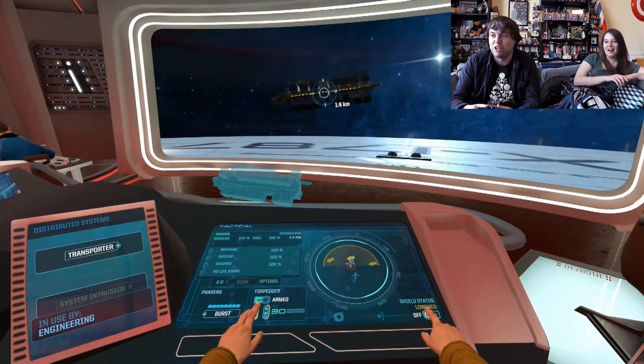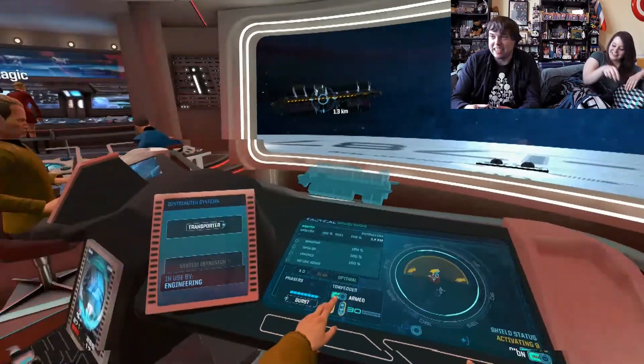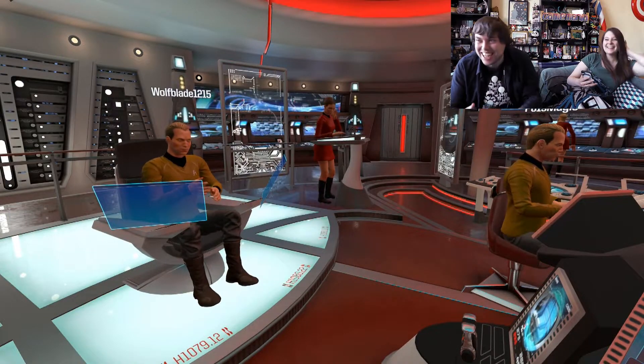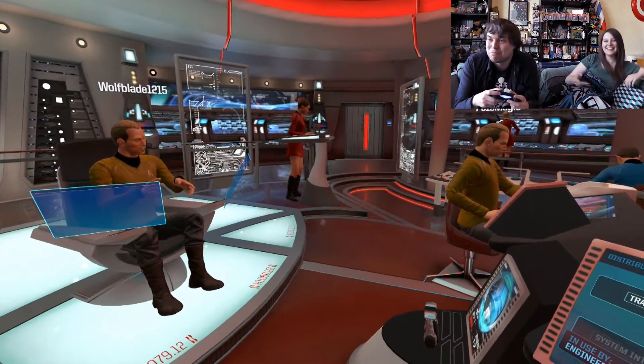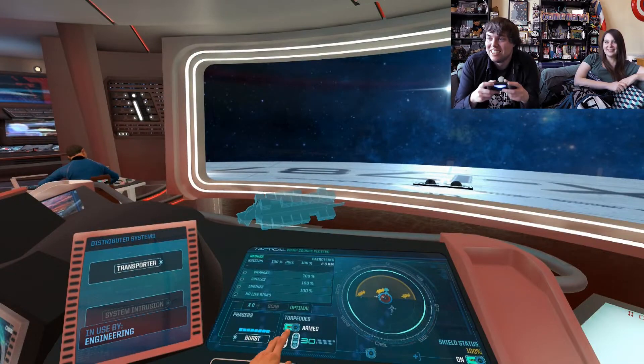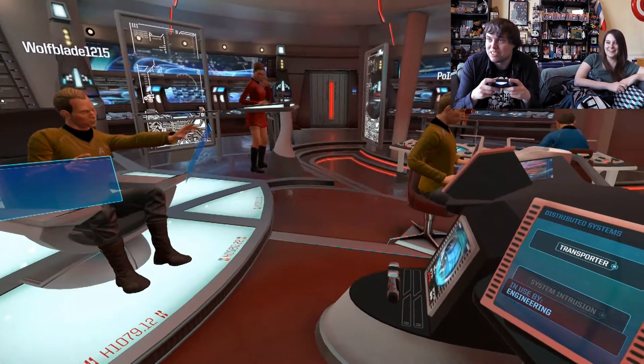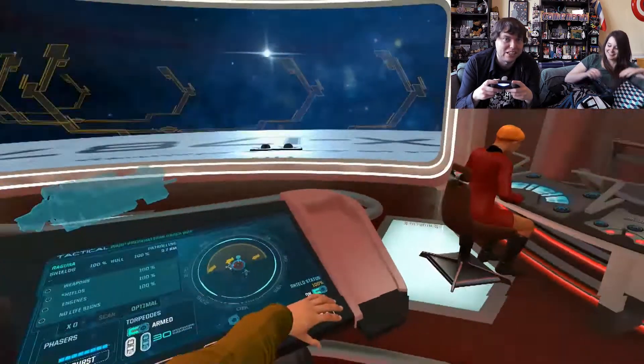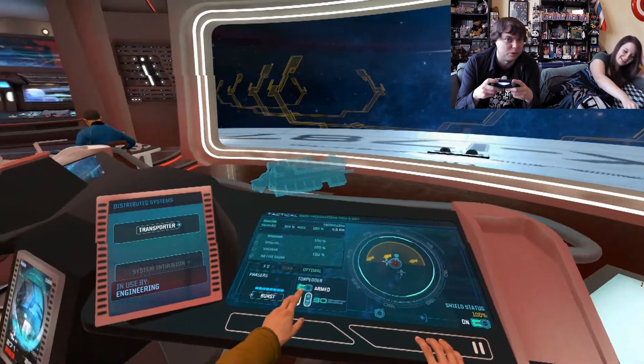I'm going to activate the shields — I feel like that's necessary here. Zero speed, please. I swear to god. Open your warp menu. Click Gamma Hydra. You click it. Now go back to the normal menu. You saw how this mission was supposed to go in the first video, faithful viewers — and now this is how it can go otherwise.